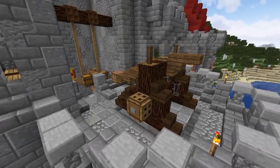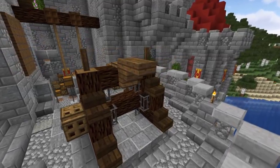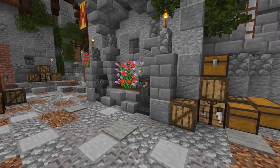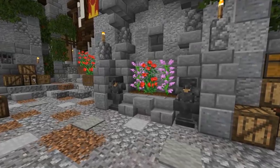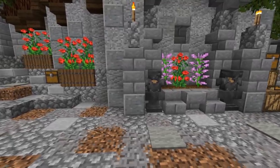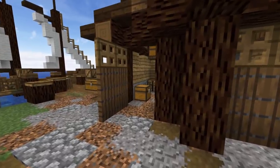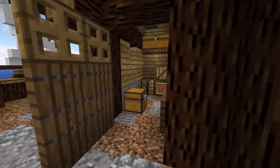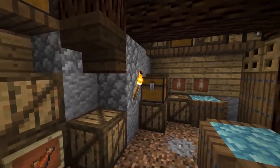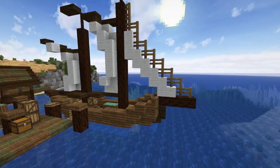We already talked about the trebuchet being the superior siege engine, but if you have a castle to defend, it's hard to set up a trebuchet on the walls — so maybe build a small catapult up there. For small details around your castle, adding armor busts using anvils and armor stands can make things look a lot more interesting and ornate. For a storage room, instead of a typical wall of chests, turn it into a warehouse dock area using barrels, note blocks, crates, and chests all over the place.